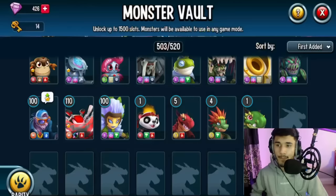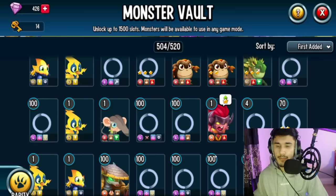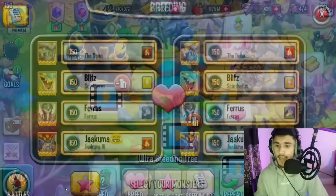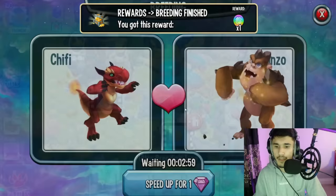Get Greenosaur to at least level 4, and wait for the Rockilla egg to hatch. Place it and feed it up to level 4 as well. Now go back to Breeding — breed these two monsters using Fire and Earth. It might be easy for you to find them, but I have to scroll down because of all my monsters. Find those two and start breeding.